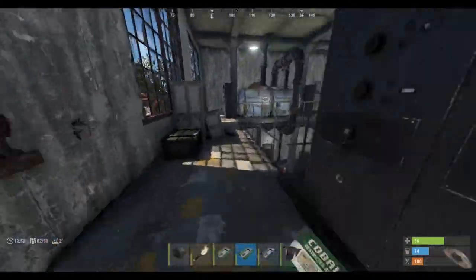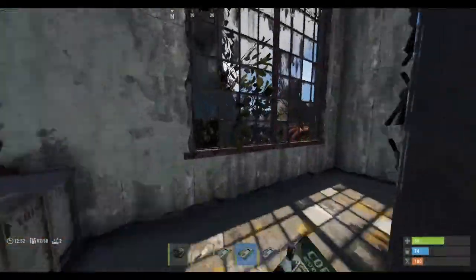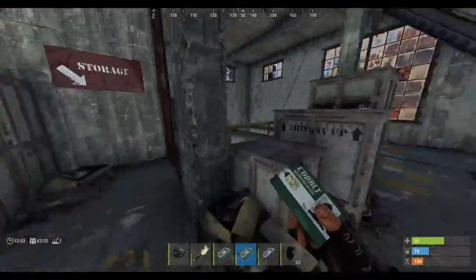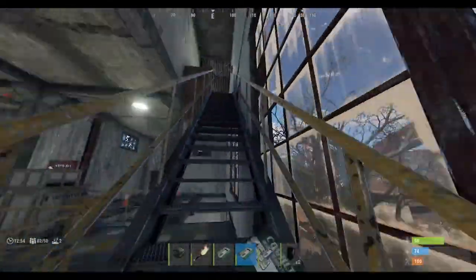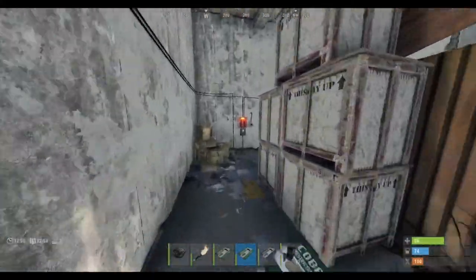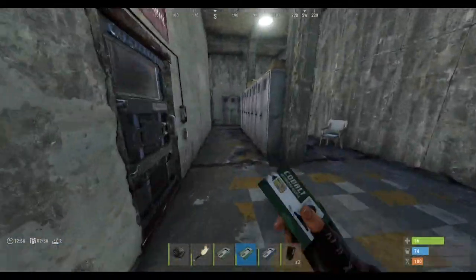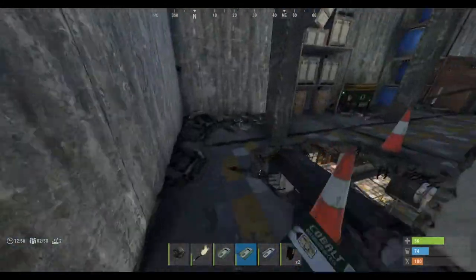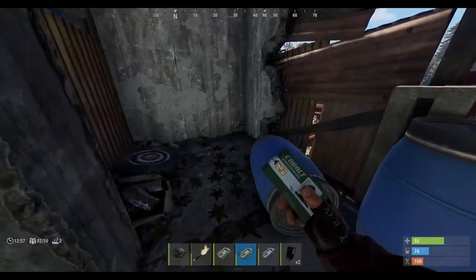Grab the barrel if you want. There's a crate — there could be something here. Barrel. There's storage down there. Jump up here. I suggest you just quickly loot all the stuff around, all around here. That's the way to get up. There's a recycler there to recycle all your things.